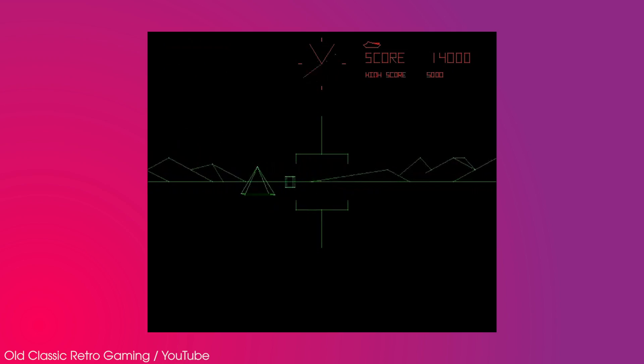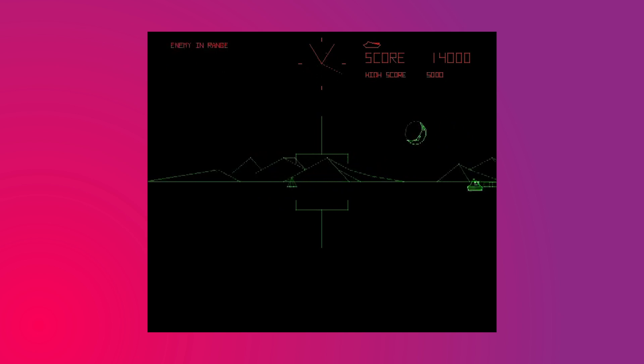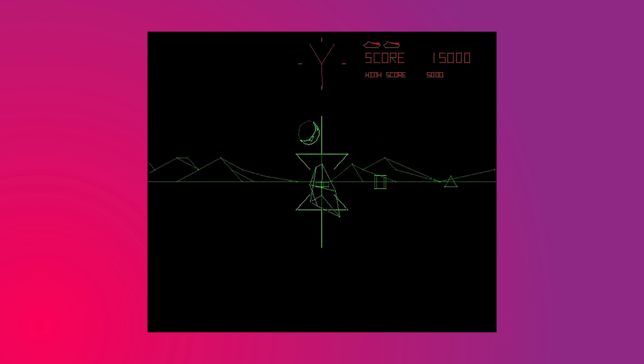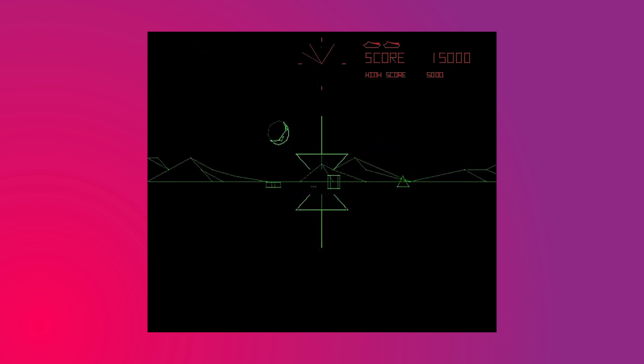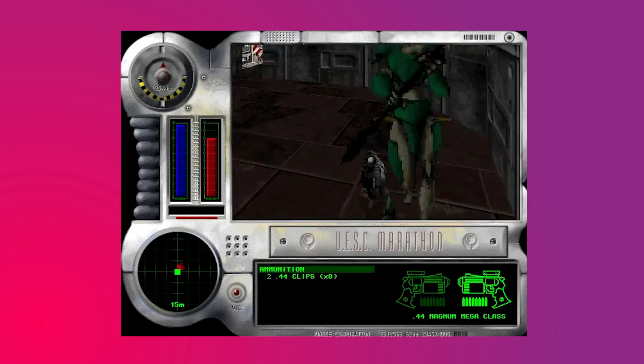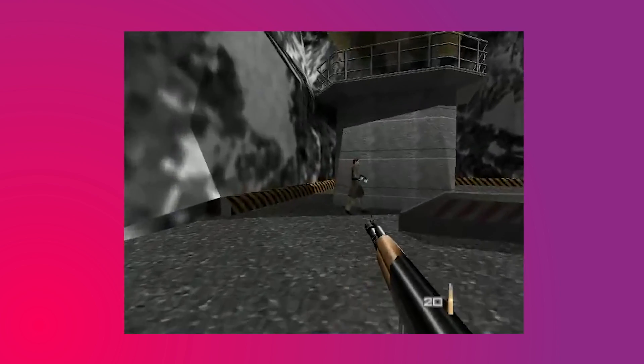Battlezone featured a legit stationary aiming reticle, which feels like overkill because you could only pan left or right — how are you gonna miss even? But I mention it because the reticle was dynamic. It changed when you hovered over an enemy. Using reticles to communicate gameplay information is something that's pretty standard now, but it was something first-person shooters just forgot about for a long time — when they had a reticle at all, which a lot of the earliest FPSs did not bother with.